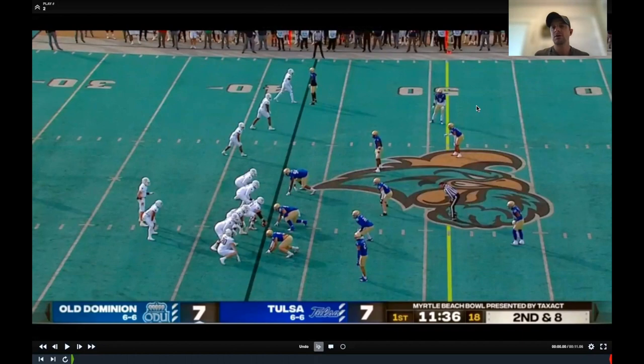In episode one of the Art of X-O we talked about Tulsa defense and focused on one of their six-man pressures, going through the free-high basics. I felt it would be important to go through how the cover structure works in more detail as a bonus episode. They played a game yesterday, beat Old Dominion, so I wanted to go back and go into a little more detail.